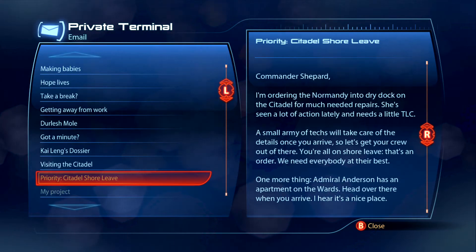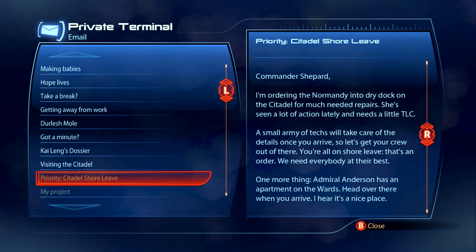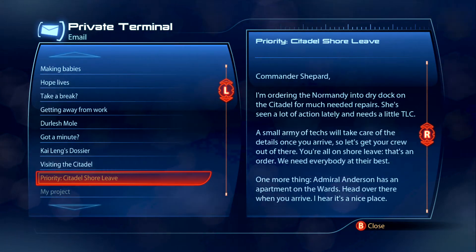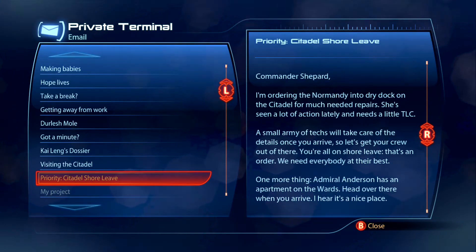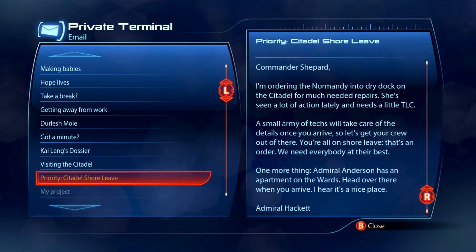The message reads: 'Commander Shepard, I am ordering the Normandy into dry dock on the Citadel for much-needed repairs. She's seen a lot of action lately and needs a little TLC. A small army of techs will take care of her details once you arrive. Get your crew out of there — you're all on shore leave. That's an order. We need everybody at their best. Admiral Anderson has an apartment on the wards — head over there when you arrive. I hear it's a nice place. Admiral Hackett.'